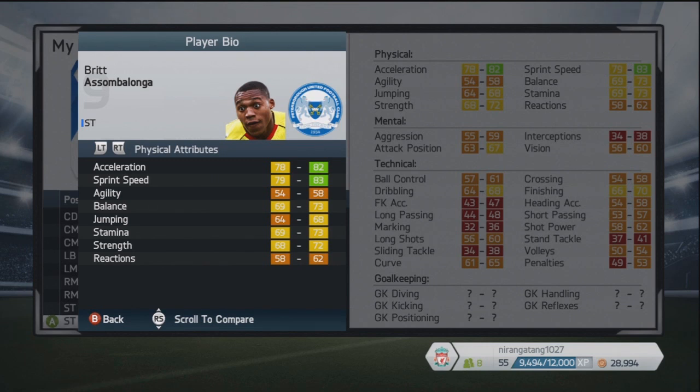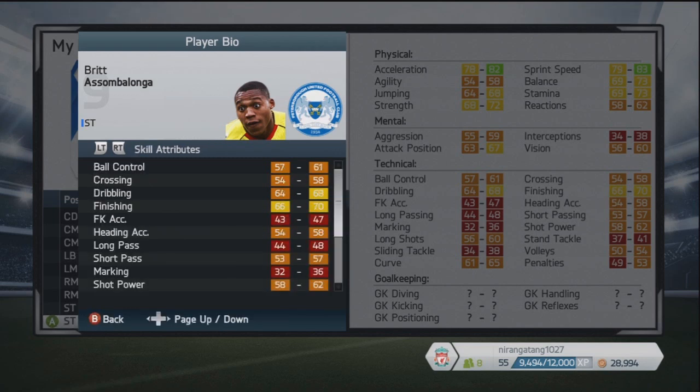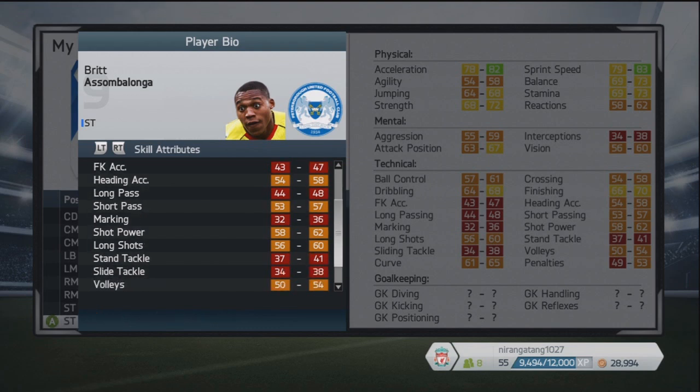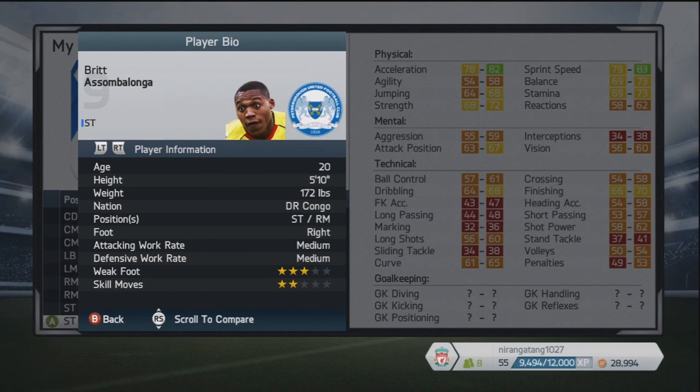Next up, this is Britt Assombalonga. If anyone here is watching and not from England, or doesn't watch the Football League, you probably have absolutely no idea who this is and are wondering why I even put him in. Well, he was one of your suggestions, and he's actually had a really good season — 33 goals in 58 appearances for Peterborough in League 1.